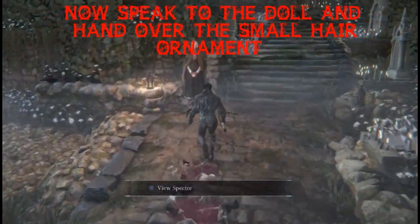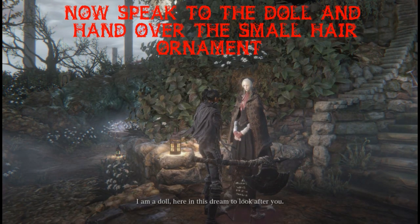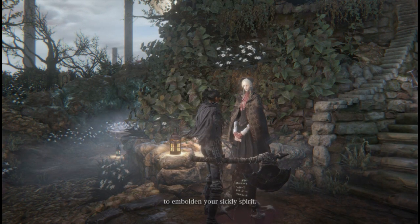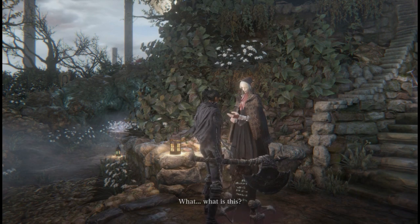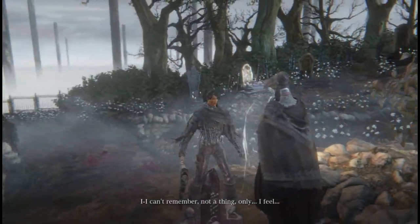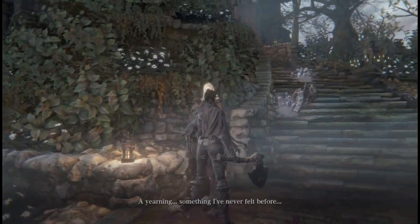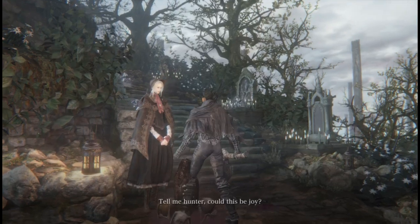That's the crucial thing. Head back to the Hunter's Dream, speak to the doll, and hand over the small hair ornament. She's going to talk a little bit and be very sad about it — it's quite nice, she feels some emotion. She says: 'I can't remember. Not a thing, only I feel. A yearning. Something I never felt before. What's happening to me? Tell me, Hunter — could this be joy?'